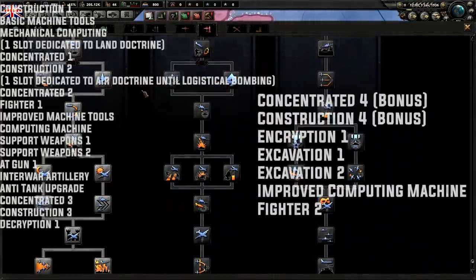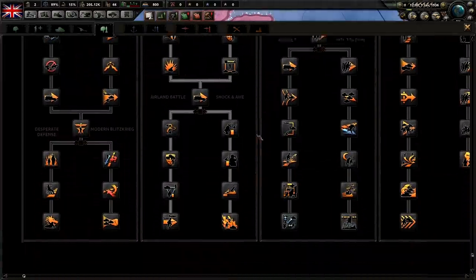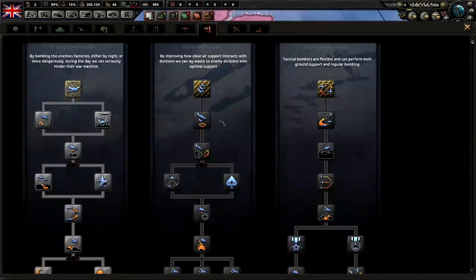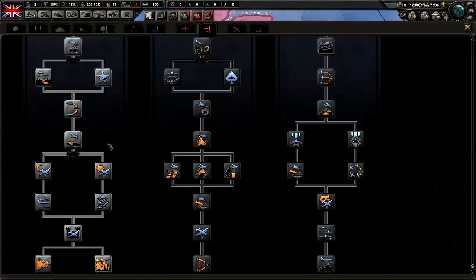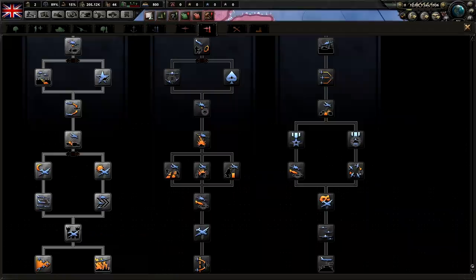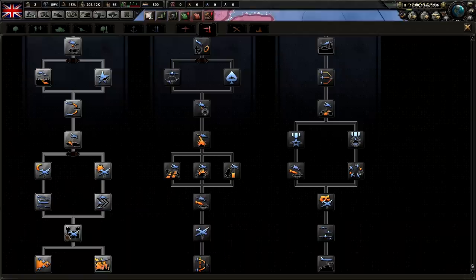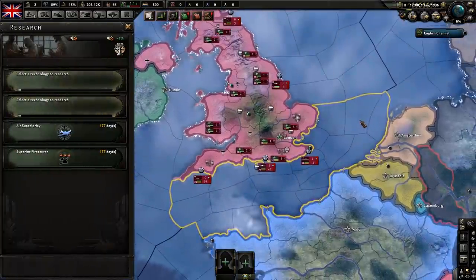For research, there are two things that might throw people off. Once you've completed the previous technologies and you get to the 'one slot dedicated' spot, you want to finish the entire land doctrine before using that slot for anything else. For the air doctrine, you want to complete only down to one of two nodes. If your server does not allow strategic bombing, once you get to Logistical Bombing, stop — because researching past that is completely pointless. If strategic bombing is allowed, go ahead and rush down to Air Superiority.